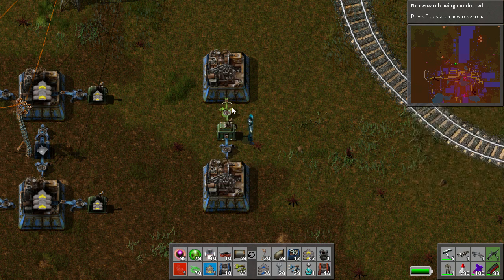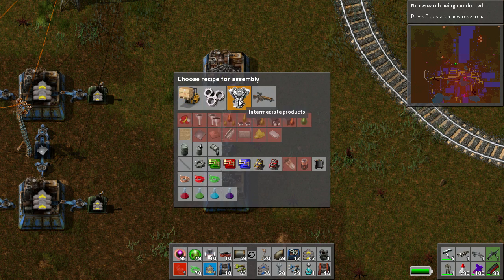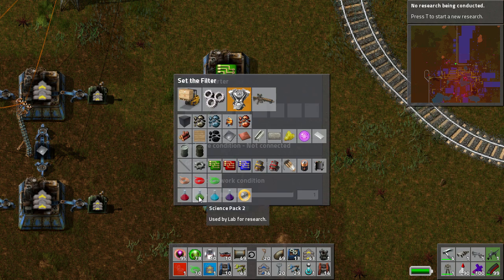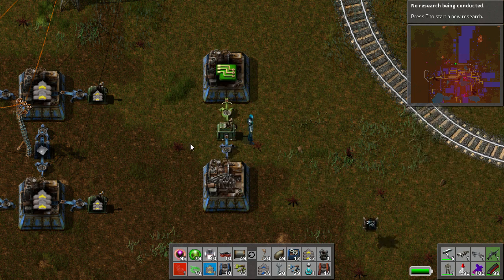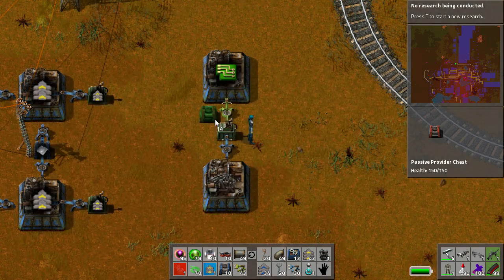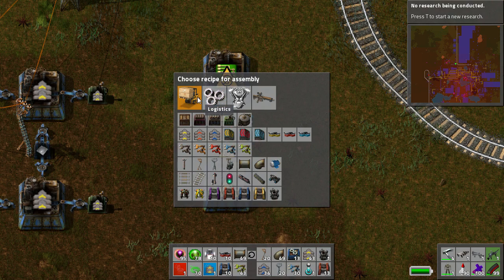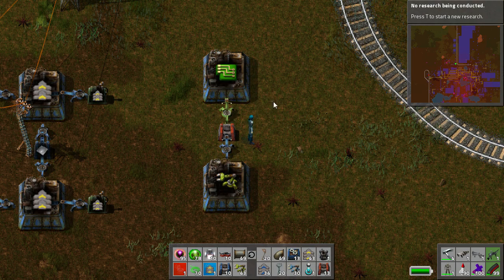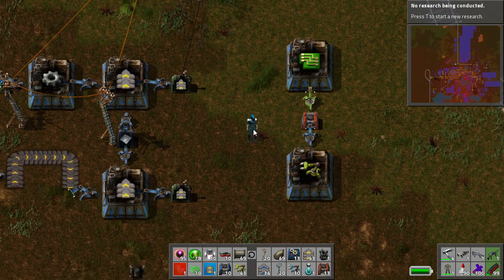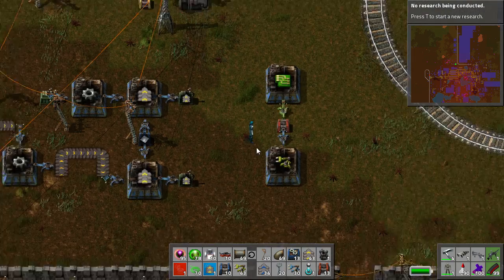It prevents overproduction and makes sure that you can even out your supply. The easiest way of doing things is to control the output - say, green circuits. You want to control the output to whatever you want, say a thousand of them. That becomes buffer storage. You can change this into a passive provider and this will still run off it. It'll even out the ups and downs in normal production. In this way, you can take advantage of that Inserter Stack Bonus.